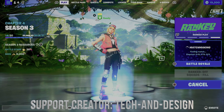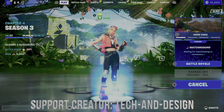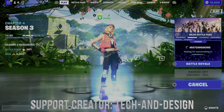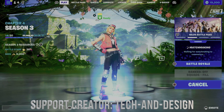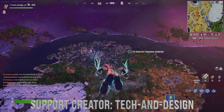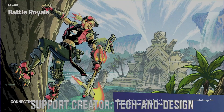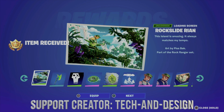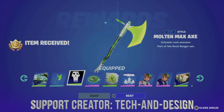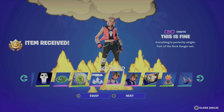Once you come back into the lobby it will show you a screen telling you what rewards you just got, and you can choose to equip them or just press Next. You don't really need to fully go into a game — just back into lobby will do it. As you're loading back you'll see the reward screen pop up; go ahead and equip anything you want or just hit Next, and everything will be in your locker regardless.